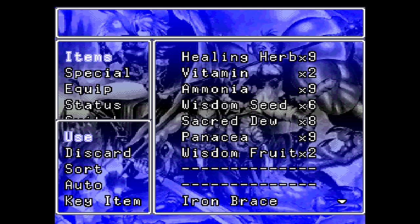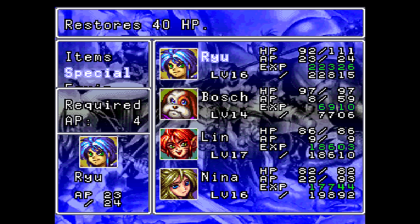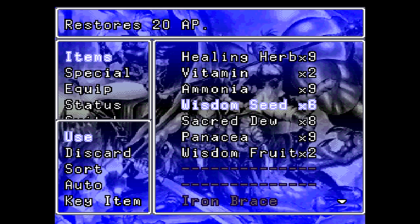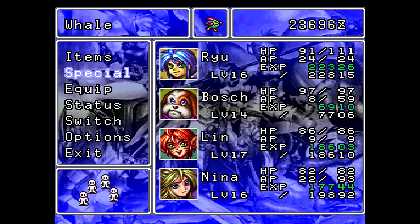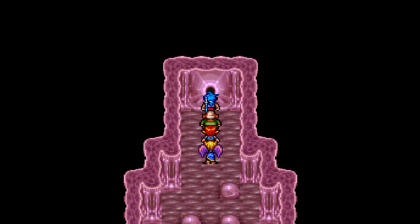Okay, who needs healing? We learned Rejuvenate for Ryu — I wasn't even paying attention to that. Nice! Not that I'm going to use it. Let's go for Wisdom Seed, and then actually, Bosh can do the healing. Let's not waste our consumable herbs. And I think we're all set and ready to go!